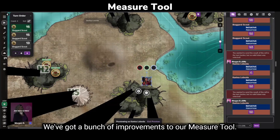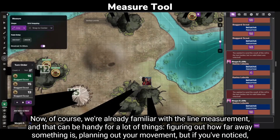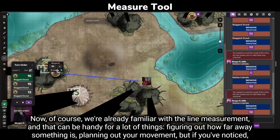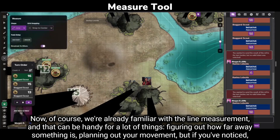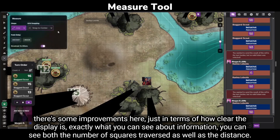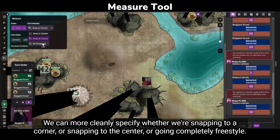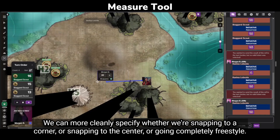We've got a bunch of improvements to our measure tool. We're already familiar with the line measurement, and that can be handy for a lot of things — figuring out how far away something is, planning out your movement. There are improvements in terms of how clear the display is, and you can see both the number of squares traversed as well as the distance.